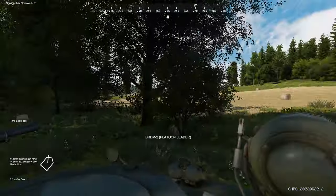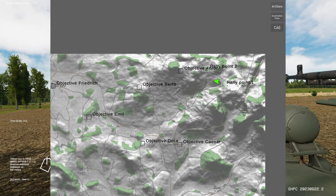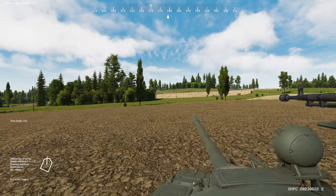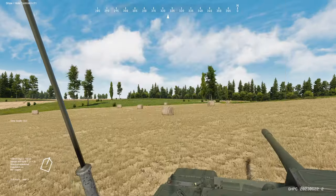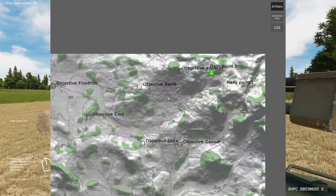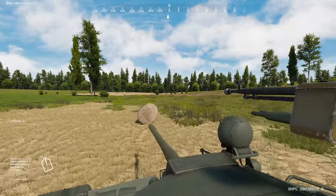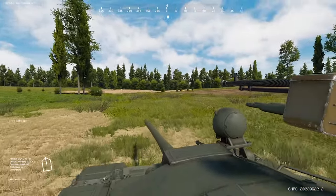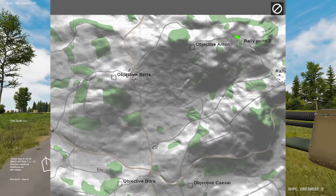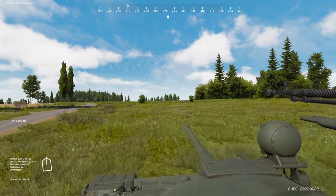Let's see how our BRDM is doing — he's doing fine. We're going to keep calling in for artillery. Our BRDM is just up ahead. I'm going to move up a little bit closer, move our BRDM up until he makes contact, and that's when we will engage. We're going to bombard that town before we move up.